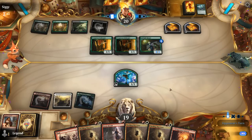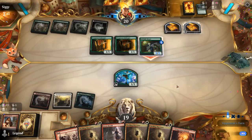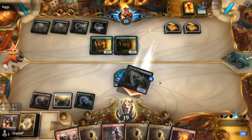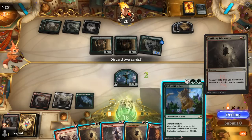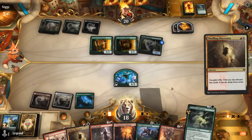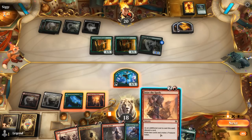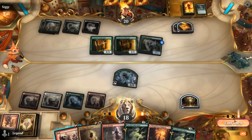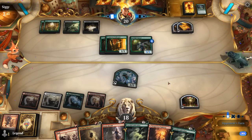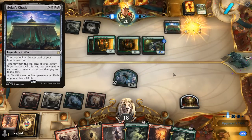Opponent shuffles cards back — not the end of the world, though it would have been more backbreaking had they shuffled back a Colossification. We consider waiting a turn but lack the land for it. We Seize the Spoils discarding Prodigious Growth, since discarding growth means our opponent can gain a bunch of life and we still kill them with Herald. Opponent plays Bolas's Citadel — a powerful curve topper — and their innkeeper can keep generating life to sustain the combo.